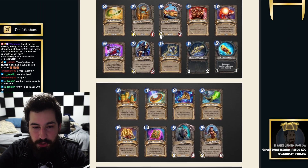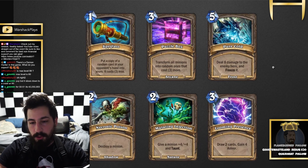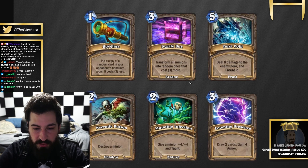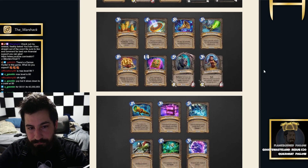So does your deck just all become these, or are these on top of your normal deck? 1-mana Spy Class: put a copy of a random card from your opponent's hand into yours, costs 3 less. Puzzle Box: transform all minions into random ones that cost 3 more — that's kind of awkward, they have a lot of stuff so it's not very good. Pure Coal: deal damage to the enemy hero and freeze it for 5 mana. A 3-mana draw two cards and gain 4 armor — it's Arcane Intellect but you also get armor, seems underwhelming. 2-mana give a minion +4/+4 and taunt. And a 2-mana just destroy a minion — any minion for 2 mana. This feels like a Yu-Gi-Oh card or a Magic card.